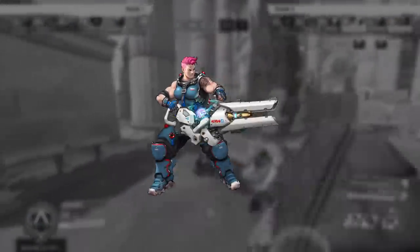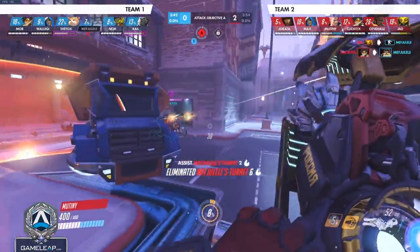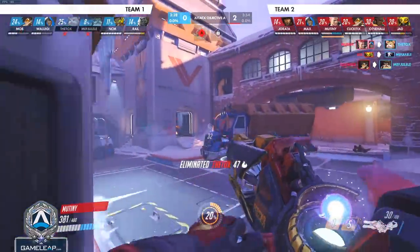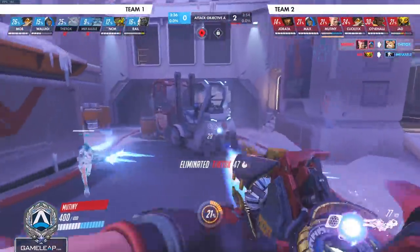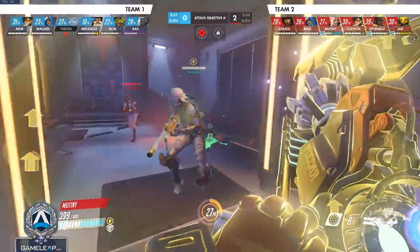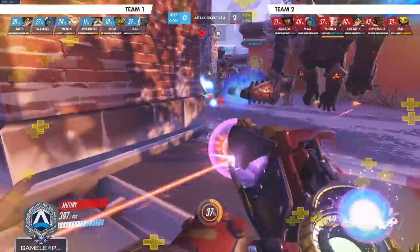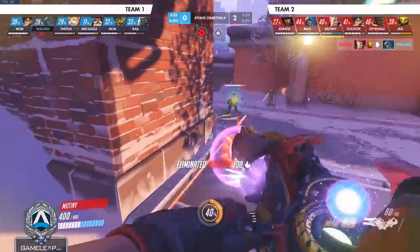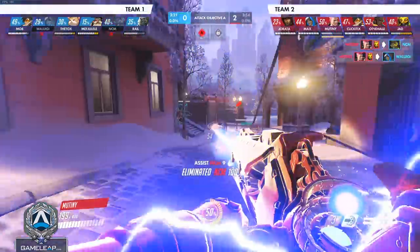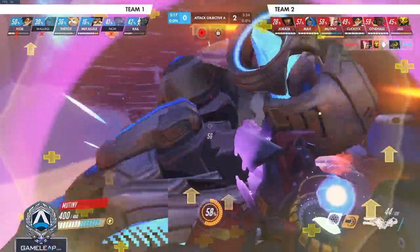Moving on to character number seven, we have Zarya. Something about Zarya's alternate fire is it uses 20 ammo, but it will still fire even if you only have one ammo left. So often what you should be doing is just doing regular primary fire damage, but at the very last second always incorporate an alternate fire because it does a little bit more burst damage at the end of the ammo count. If you're at 100 energy, a perfect direct alternate fire plus melee does 124 damage, which can burst out DPS supports really rapidly.